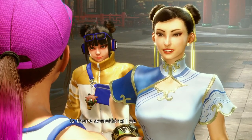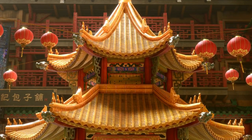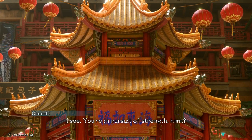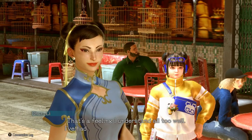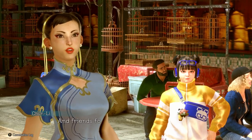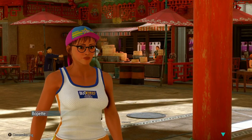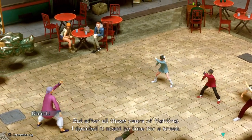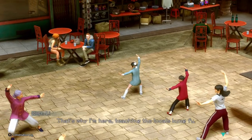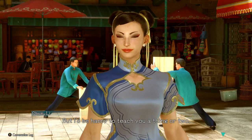I'm Chun-Li. You cannot date any of the characters, but it sure feels like they're trying. Chun-Li is an ICPO agent who's basically on a sabbatical right now and is using her free time to teach Kung Fu. She stares blankly off in the distance. Is it about my legs? Actually, thighs. There is some dialogue about her legs later — we will be getting to that.